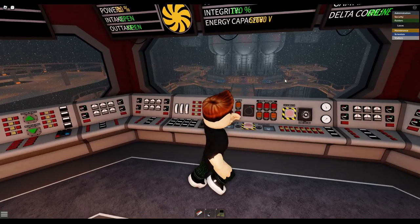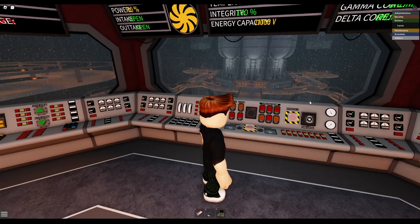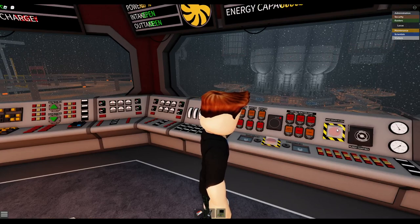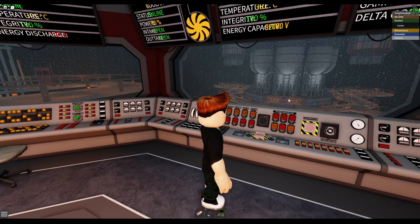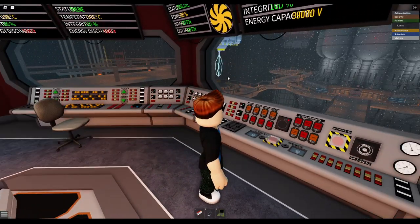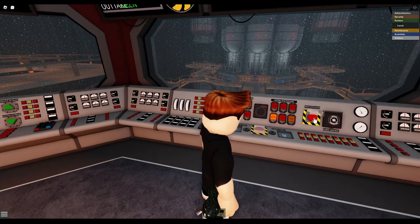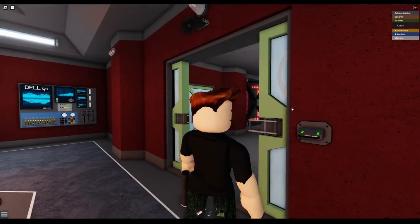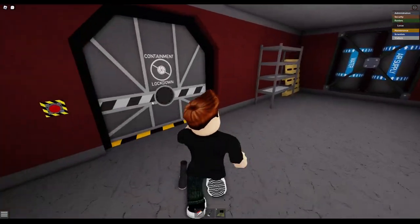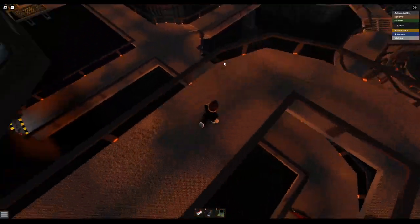You're going to want to wait until that energy capacity reaches a high amount. Then you're going to see this button that says mass driver access — that's going to open up. Once it opens up, you're going to want to rush to the inside. Do not take the elevator though, you're going to need that later. Press mass driver, rush to the inside, be as quick as you can. Maybe you can leave these doors primed open — I don't do that.